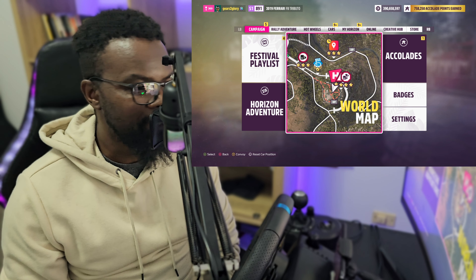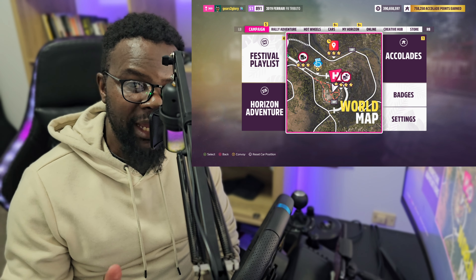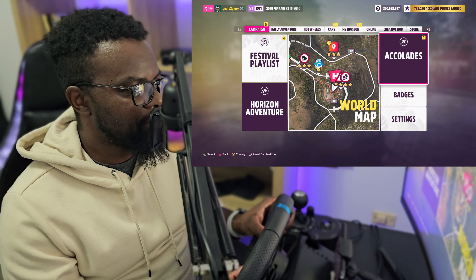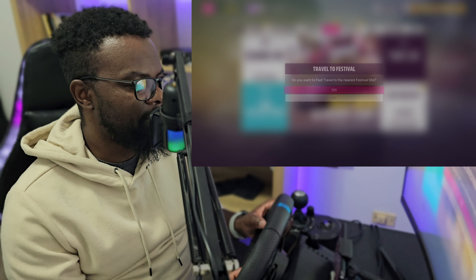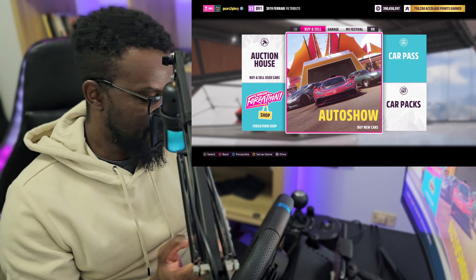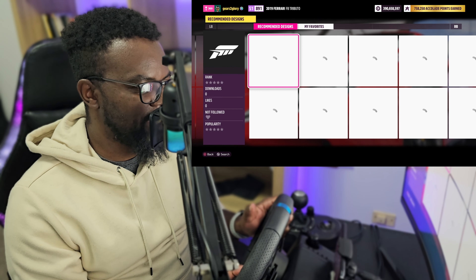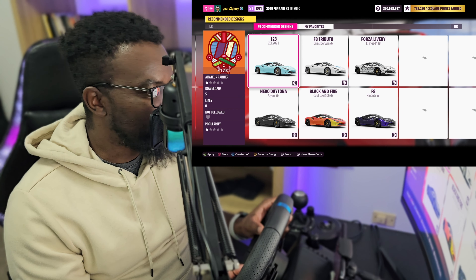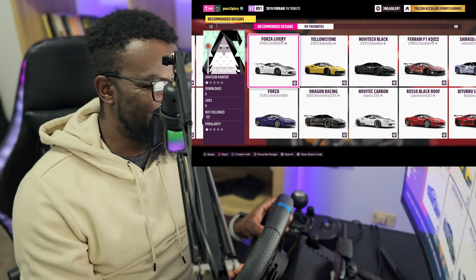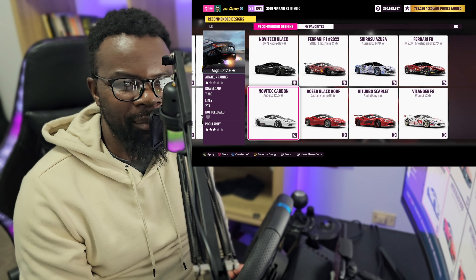Someone on the forums gave me a workaround — it's not the best thing, Playground Games really needs to fix this. But let me show you what I do. In Forza Horizon 5, I'm going to go to the festival site. Say you've just got yourself a new car, you go into Designs and Paints, find a new design. I don't paint myself — I like applying what other people have done. I like this Novitec carbon paint, for example.